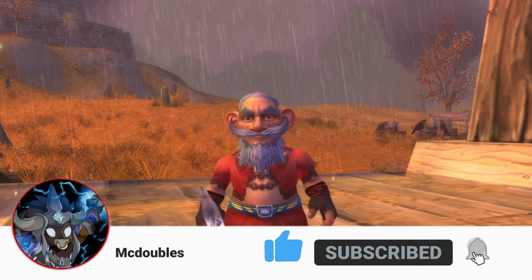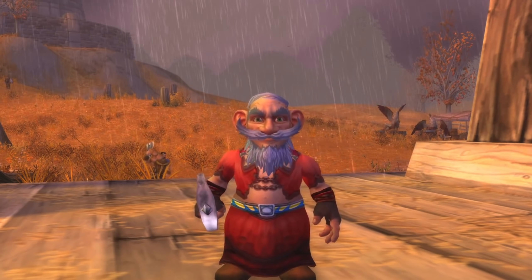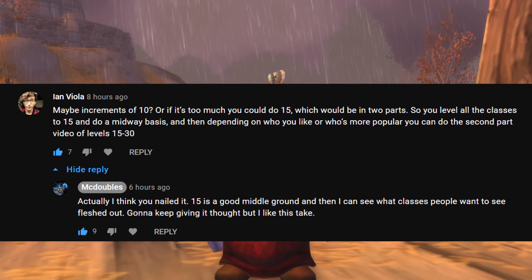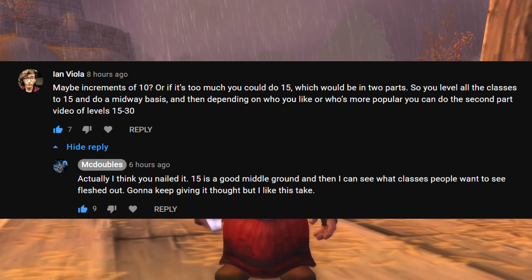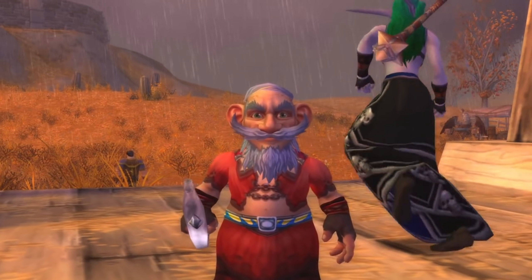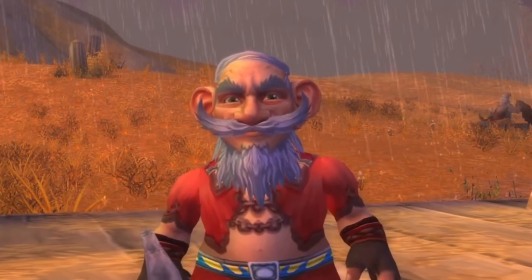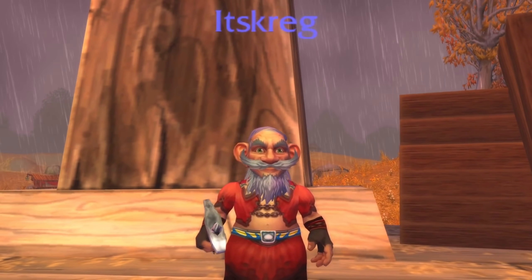If you want to see more Tinker in the future, like the video and subscribe because we'll be trying all these classes more in depth. The plan is to give a good first look up to around level 16 for all classes — there are 20 of them — and then go back over the ones you liked most later on. If I did all 20 classes from 1 to 30 we'd be out of alpha by the time I finished. This just works best. I'll see you guys in the next video with a new class — McDubles out!